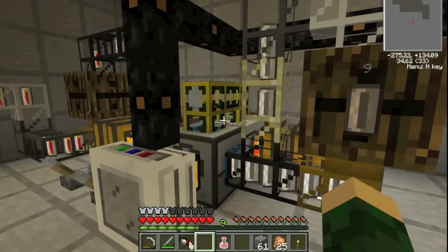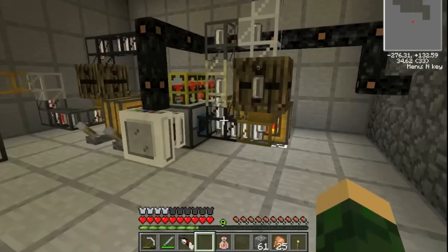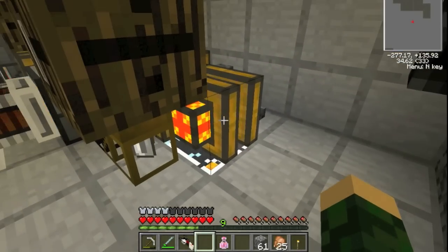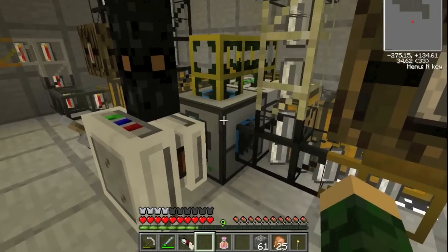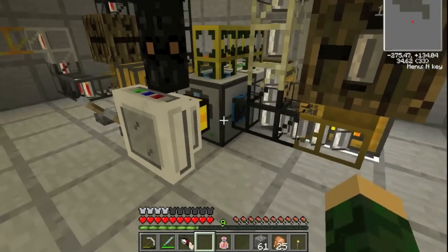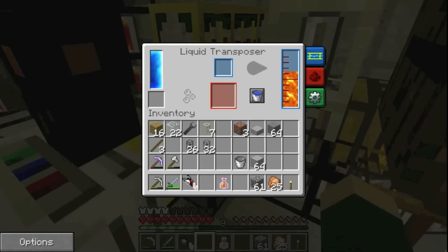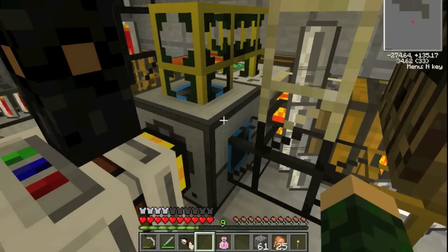I just upgraded the tin factory and it's working better than before. I can now let this engine charge up fully and pump out these cans, because if this thing gets full it'll just loop back around - it's a great system. I'm wondering if I need another redstone engine to keep pumping this lava; it might be okay.